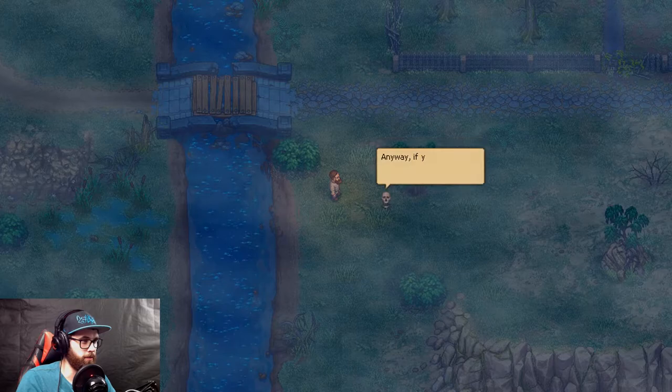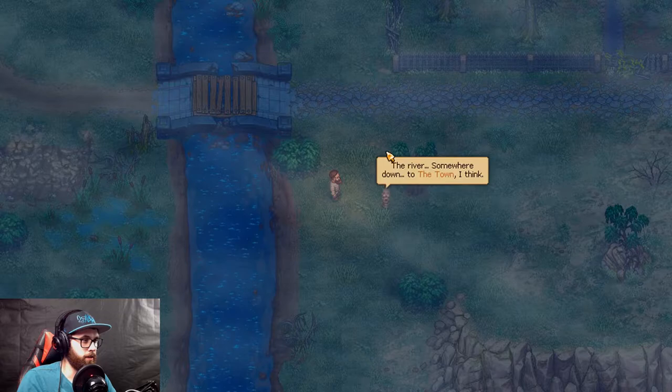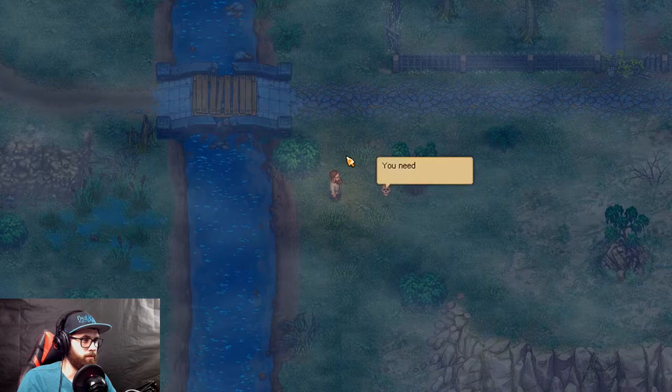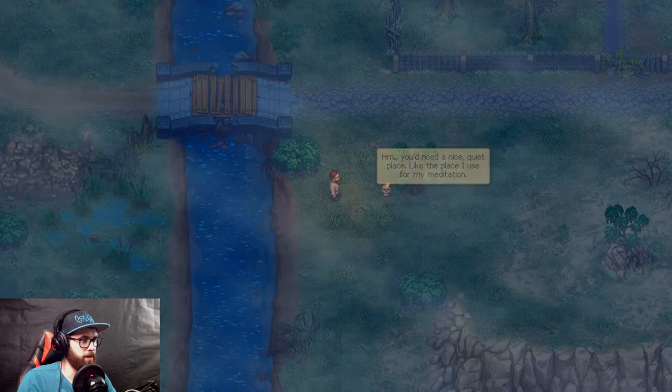If you ask me, the best way to get rid of the body is to bury it. Do you know where the river leads? The river leads somewhere down to the town. How can I burn a body? You need fire and some wood — it's a bit tricky to make a whole thing burn to ash. You're one of those guys who looks smarter than they actually are. Thanks, that's what I'm talking about.